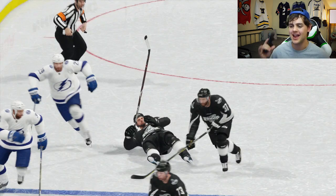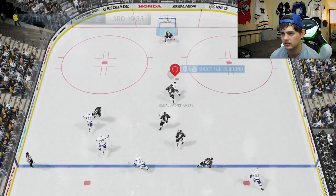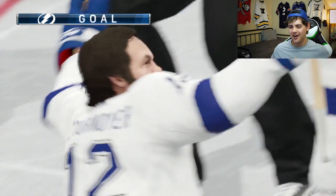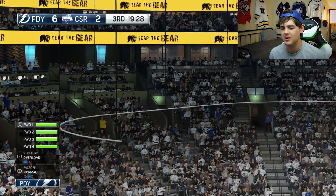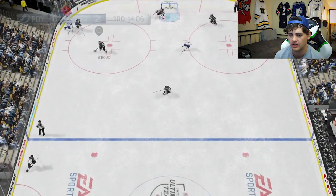We are absolutely crushing him but we've got one more period left — got to play a full 60 minutes. Off the break — look at the fast break! That's the Roadrunner again, second goal of the night! He's so fast, just blew right past their defense, made the moves, and Carey Price couldn't react. Let's go! Stamkos — boom, undoubtedly.